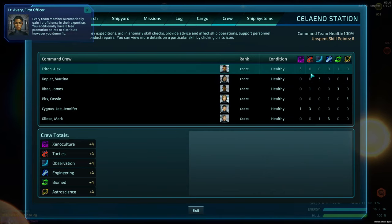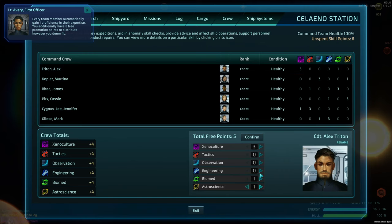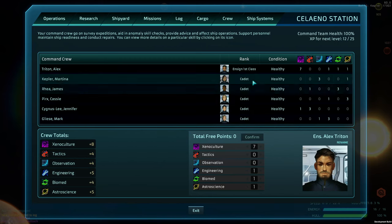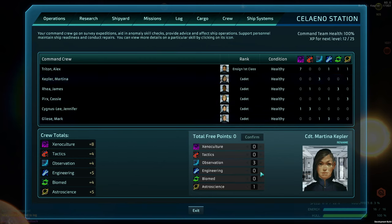Right now everybody has points available. I have this one with six free points. I want at least one astro and one engineering, then pump some more into xenoculture.